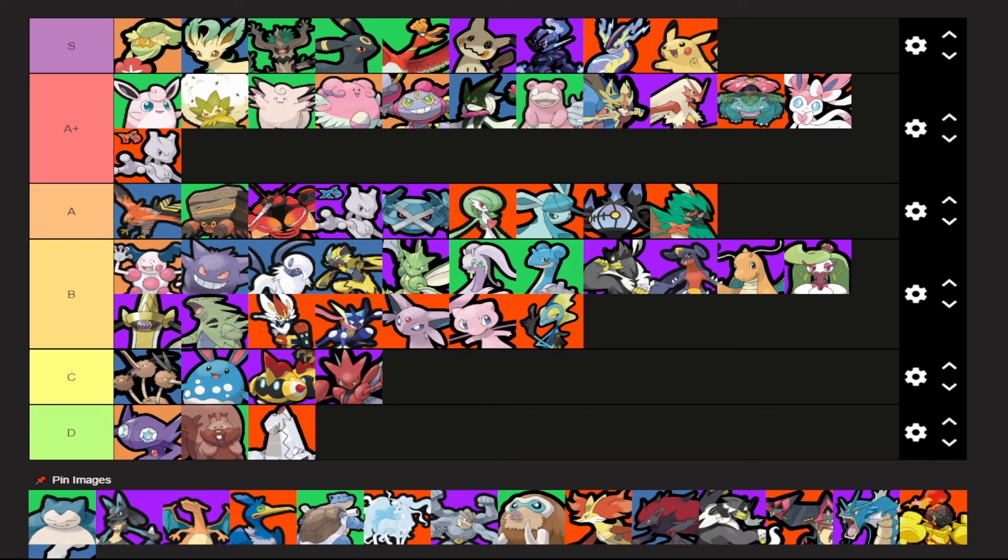Venusaur got nerfed a couple patches ago but it's still really really strong. All of its builds are good — well, aside from like Sludge Bomb Petal Dance. Venusaur is just great: top tier Unite move, top tier damage, top tier sustain with Petal Dance Giga Drain. Even though that build doesn't get played a lot, it's still really good.